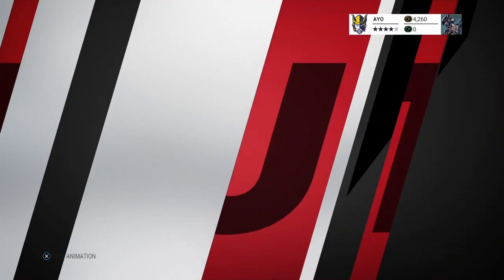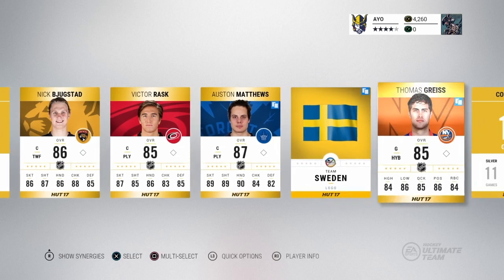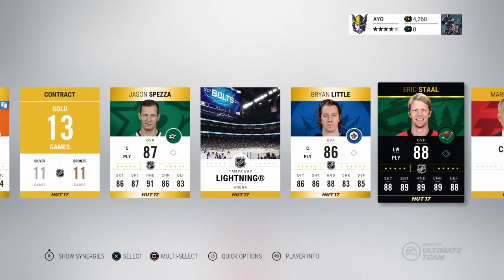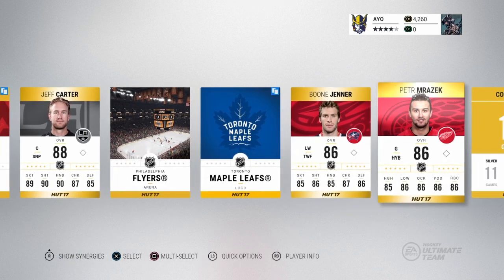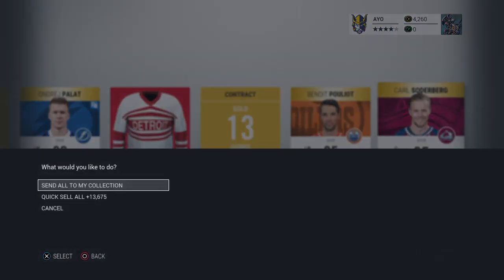Better than anything I've pulled. Go ahead and skip mine. That's three. Jason Spezza. Team of the week — Eric Stahl. It's something. Oh, and 88 Carter. This pack's pretty solid. But I think that's going to be it. Yeah, your pack was better.